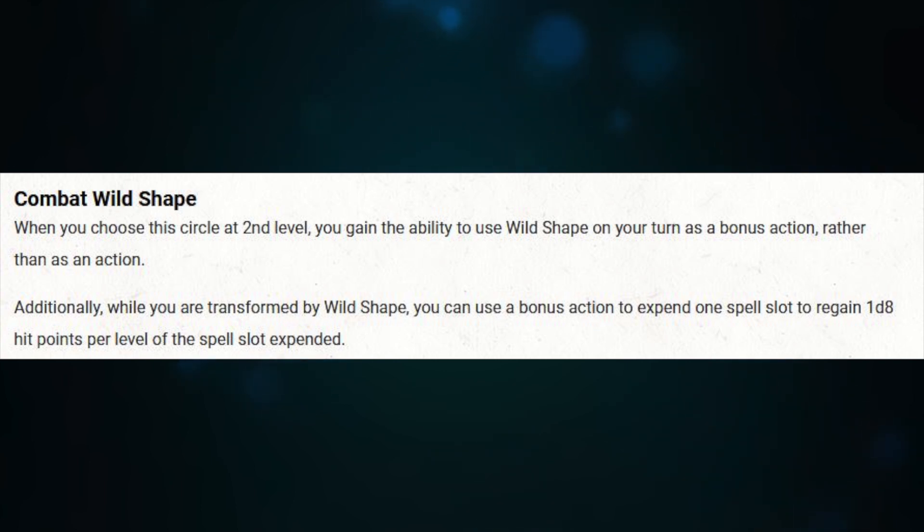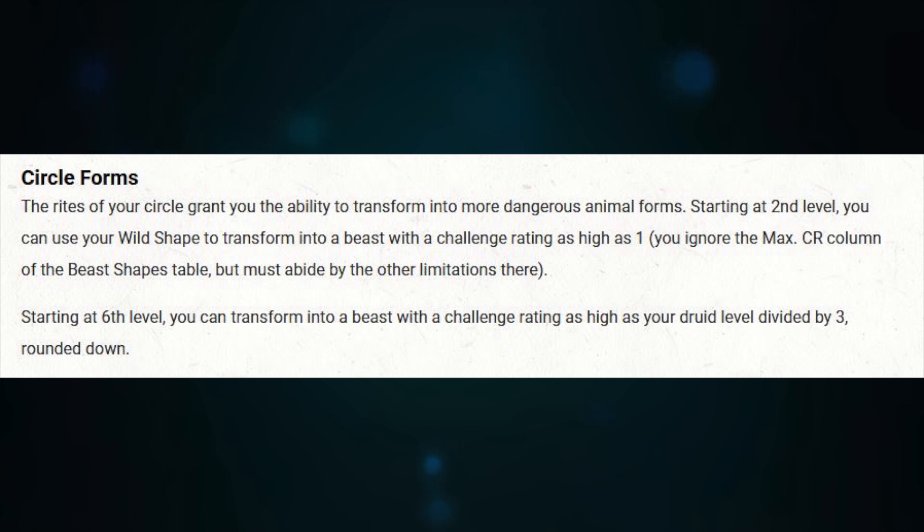There are really cool ways to combine Circle of Spores with a martial character. But we don't want to overshadow how awesome the Moon Druid is. The Moon Druid's Wild Shape increases the CR of the beast you can transform into — super useful with a lot more options and power. They can also sacrifice a spell slot as a bonus action to heal themselves, staying in their form and using spell slots to heal. You get d8 healing per spell level, and you can Wild Shape as a bonus action instead of an action.